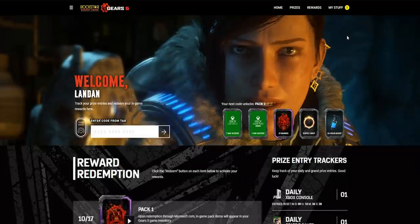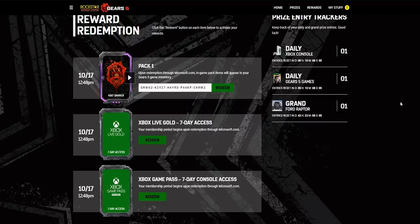Go to My Stuff to redeem - go up here to the top right and click My Stuff. After redeeming that code and entering the verification code from the email, this is what we've unlocked from that tab, from the can I opened up earlier. We got Xbox Game Pass seven-day console access, Xbox Live Gold seven-day access, and a code to enter on the Xbox. With this pack one, we've unlocked the Cape Banner, a Supply Drop, and 24-hour boost - and that's just from one code.